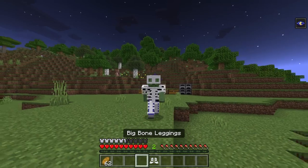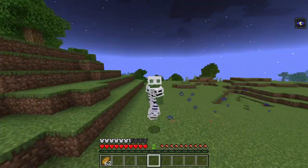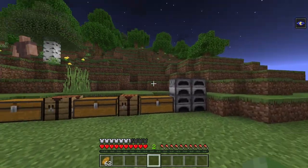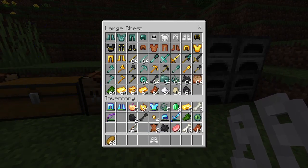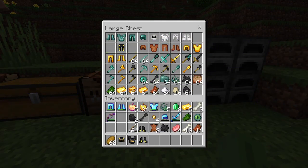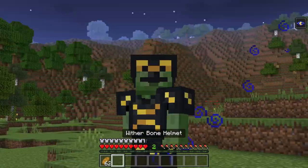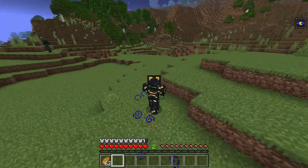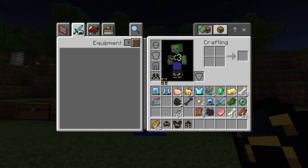I think the best designed armor of the bunch is the big bone armor — look how cool that looks! It's not the best in terms of stats, but the design is so cool. I think of it as chainmail made out of bone. You also have wizard bone armor which has a cool glow and is very close to diamond armor.